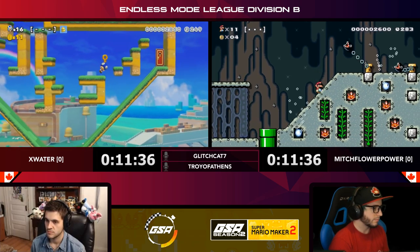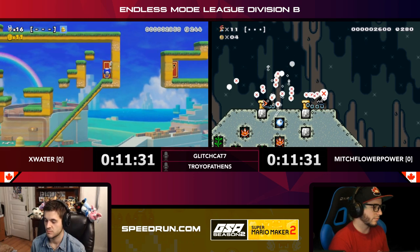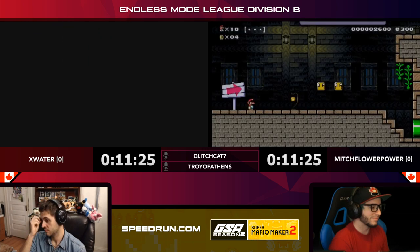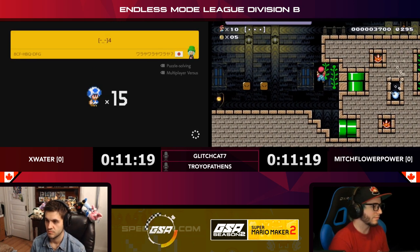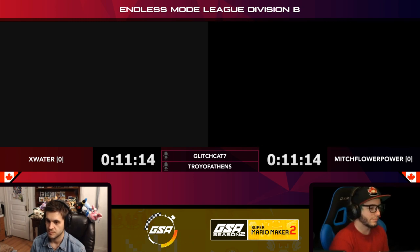Very smart of X Water to look for the other end of the clear pipe. Now he's got to choose between two doors — oh no, wrong one. That's sad; he invested a lot of time in that level and it all just got kind of stolen from him. That's really going to set him back and give an opportunity for Mitch to get a clear.